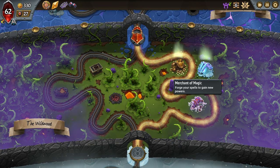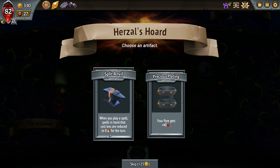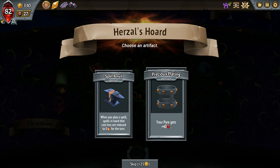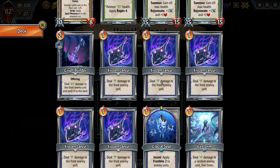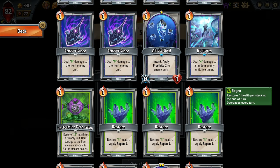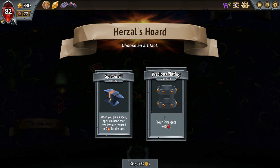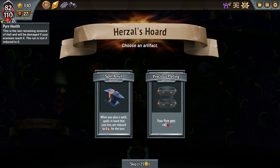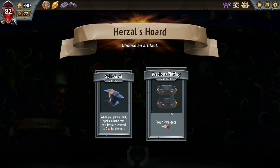We're being guided by higher health really. Another artifact here: when you play a spell, spells in hand that cost less are reduced to zero — we had this earlier, which is really nice. This is really good too for our current scenario. The challenge is we'd have to play expensive spells, like Crypt Builder. Everything else is already one cost, so our chances to use it might not be that good. Whereas we just get plus 40 pyre health here — that's pretty solid. Our pyre is hitting pretty hard, so if something gets up there and it can tank a few hits — also we have a lot of ways for our spells to already cost zero. I'm gonna take this.